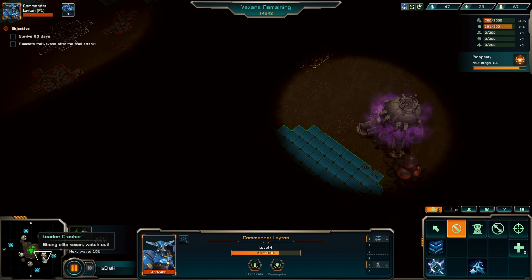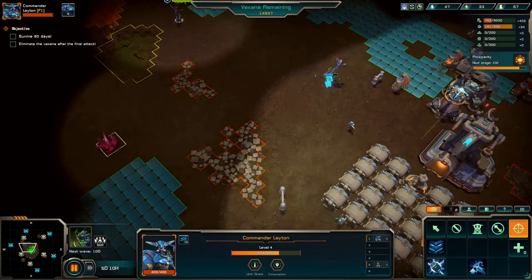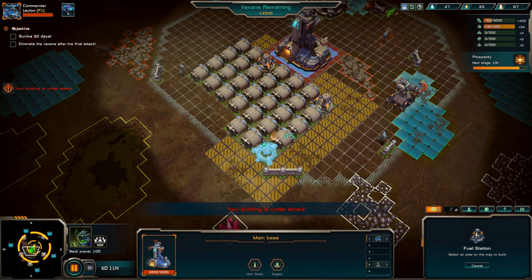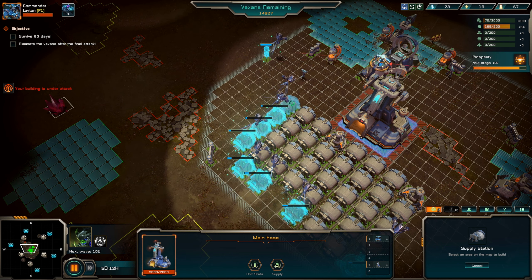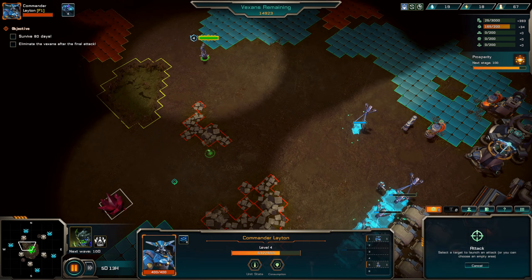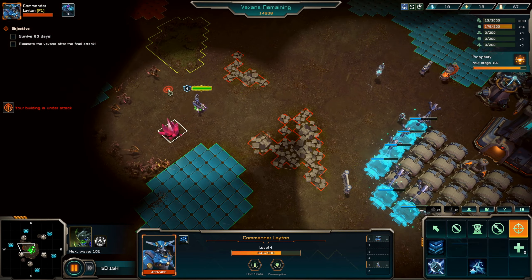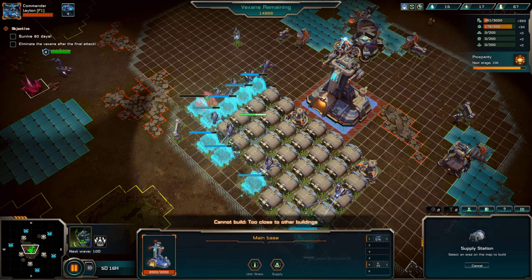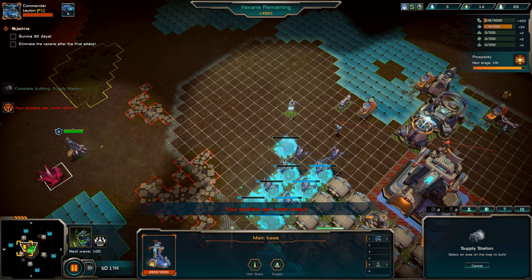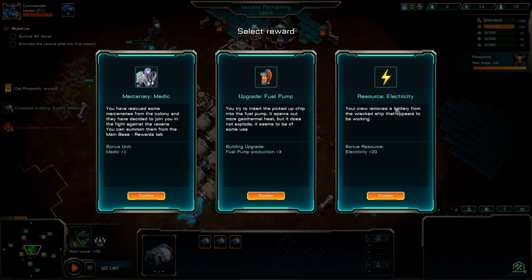So if we can push this choke point over here, we can take resources all the way around here. On the Emerald Swamp map, we got these buildings on the four corners — we can capture them and get a lot of good stuff from it. That's something I want to try and do eventually. But in the meantime, gotta continue expanding here. But I think that's it, so we'll push this.